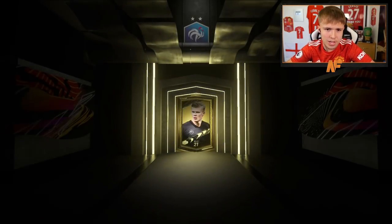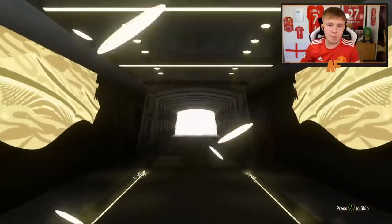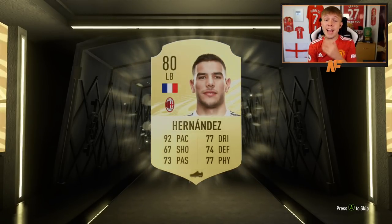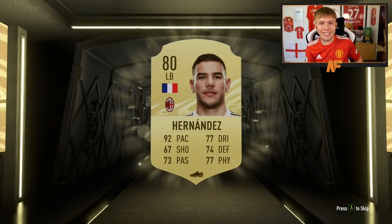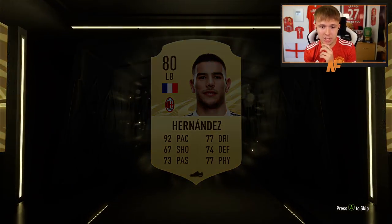This is our third to final pack. Can we see a boards or a walkout? It's not going to be either of them, but it's a good non-boards — we're getting some nice Serie A players. Hernandez — that's a really good left back for the start of this game.